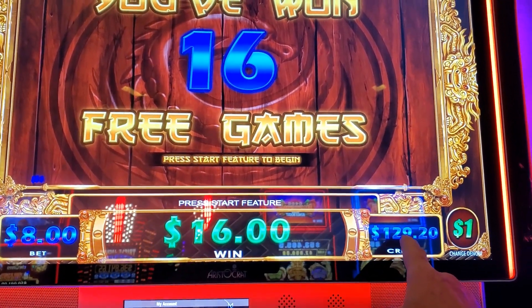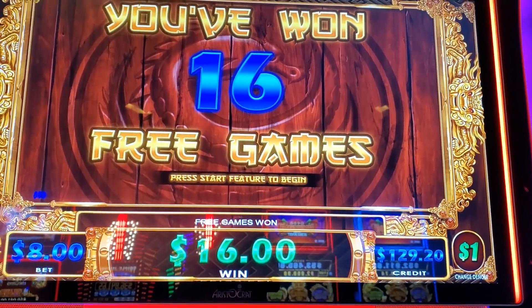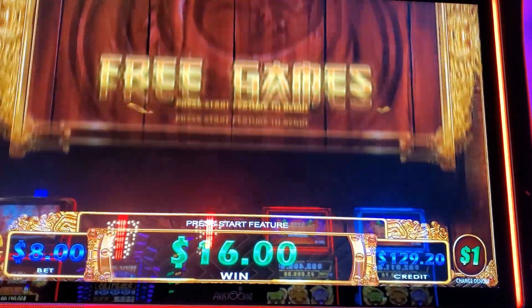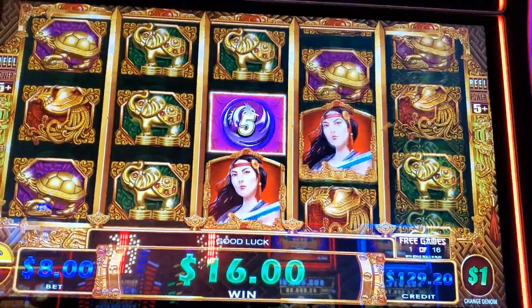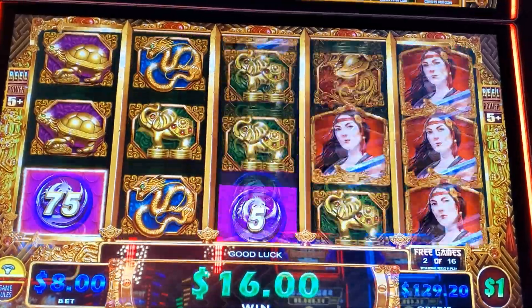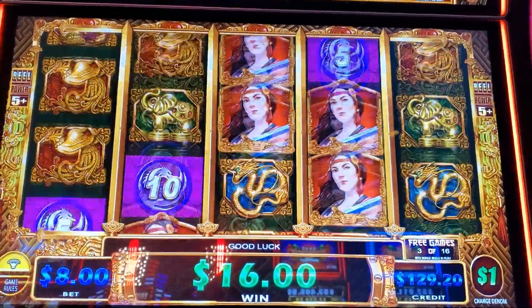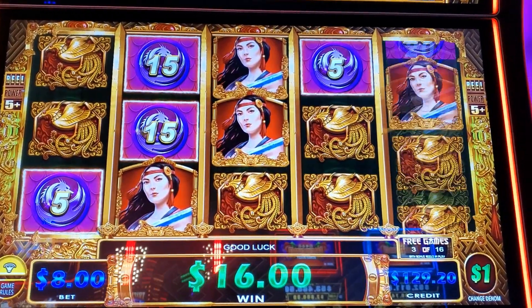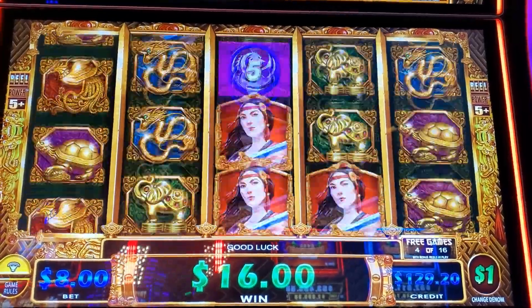I won a little bit and look at that — we've got 4 free game symbols, 16 free games. So we're looking for the good fortune, which is the infinity thing that scrolls across the screen. Hopefully we can get one more. Hopefully we can get the Mighty Cash and the bonus here.